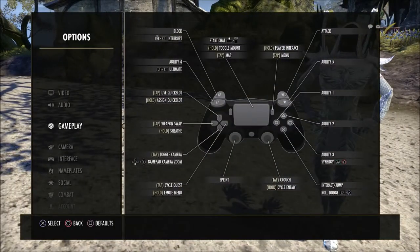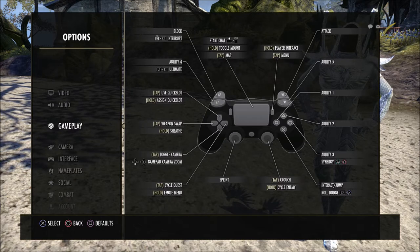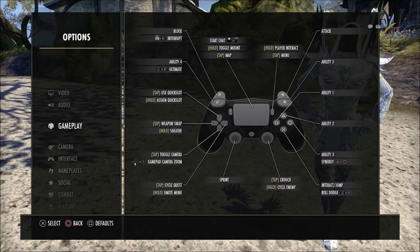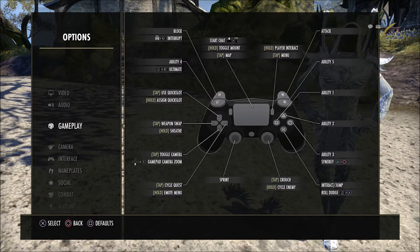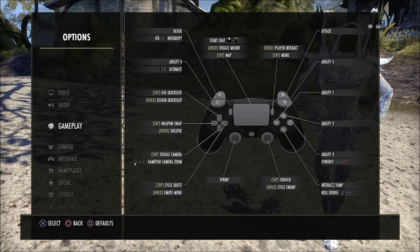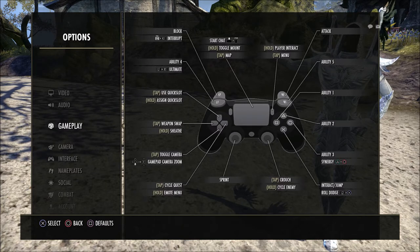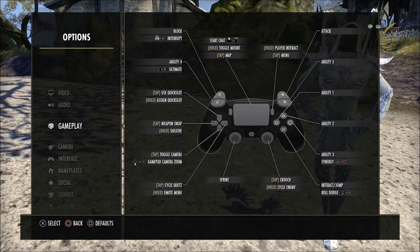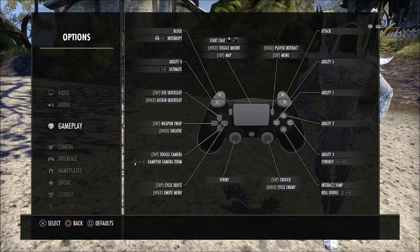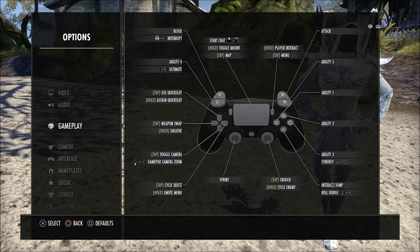I just wish we had an option like that automatically in the controller settings, without having to change things in your console settings or buy a different controller just to get the weapon swap mechanic to work correctly. I also think there could be some other things laid out differently in the default controller settings. I know the game and UI are older, so not all modern options are available, but I'm hoping Zos will look at this — especially with the enhanced version coming out for new gen. Anyone playing on Xbox or PlayStation would really like to see some changes here.